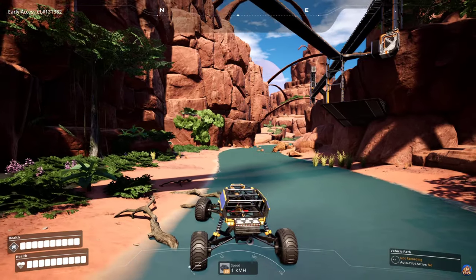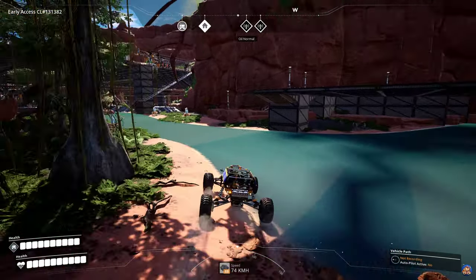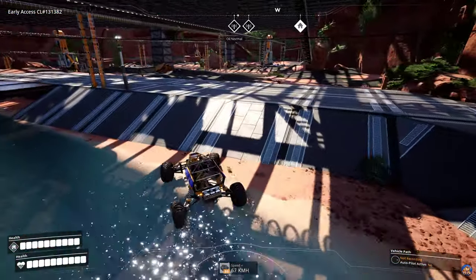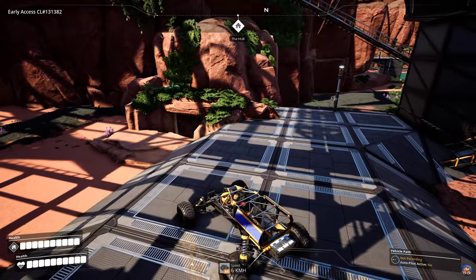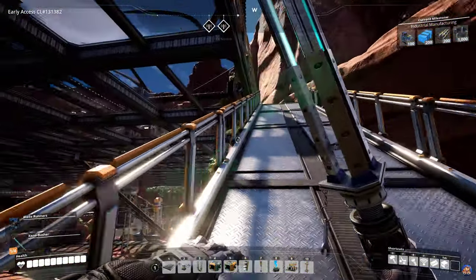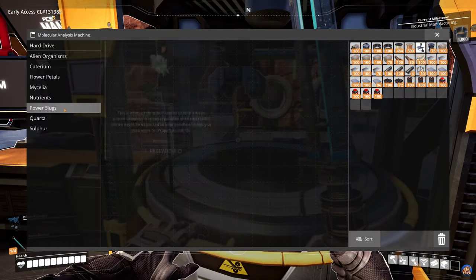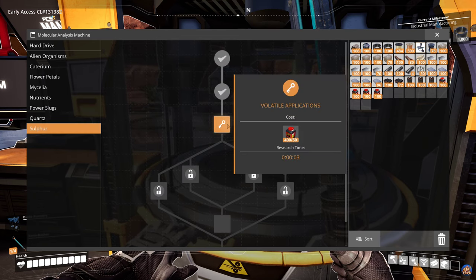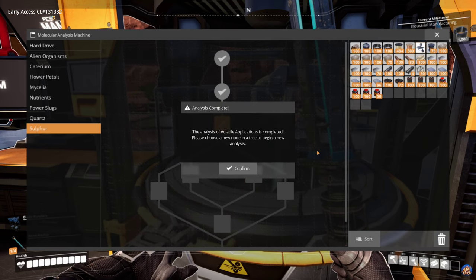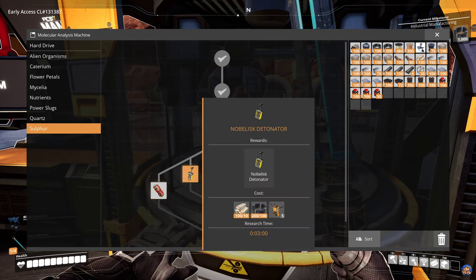We need to go back to the base and head to the hub to send off some research. We can also research black powder in the MAM — specifically volatile applications. That's a quick three seconds of research, and it gives us access to Nobilisk explosives and the Nobilisk detonator.